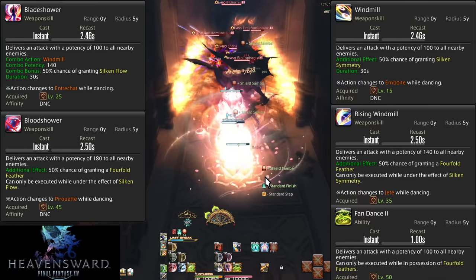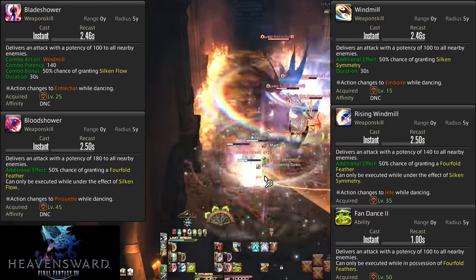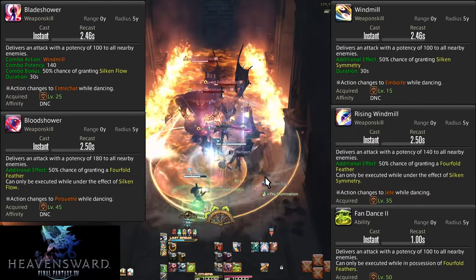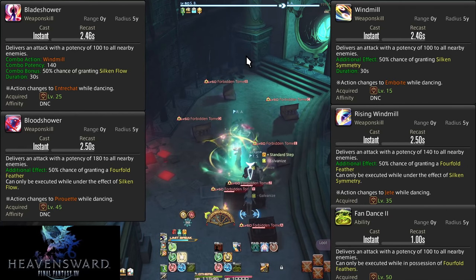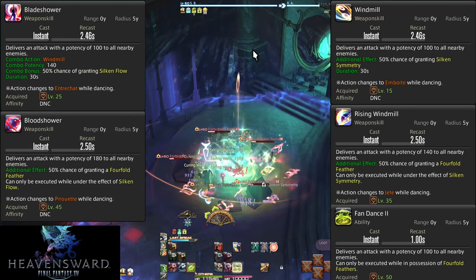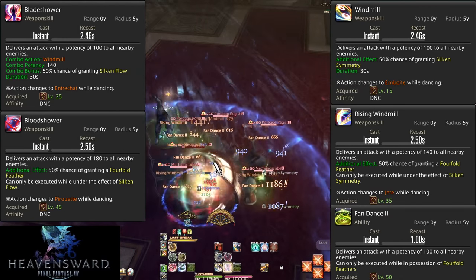For AOE feathers, we instead use Fan Dance 2 — still a five-yalm AOE around yourself costing one feather, an extra 100 potency AOE you can weave in between attacks. AOE becomes stronger than single target at around two to three enemies, with three being the safe threshold for always being stronger. Same rules apply: spend your procs as you get them, spend feathers for extra damage. The only way to drop your AOE combo of Windmill and Blade Shower is to either wait 30 seconds or press Cascade or Fountain.